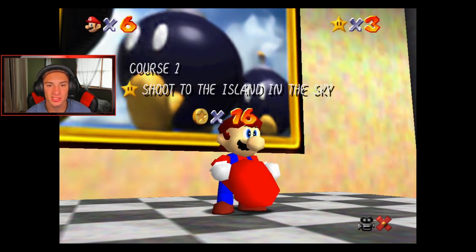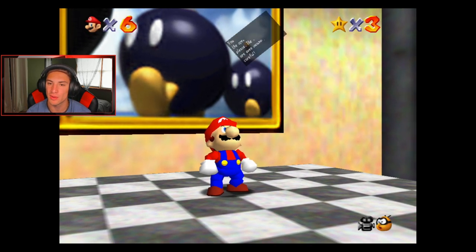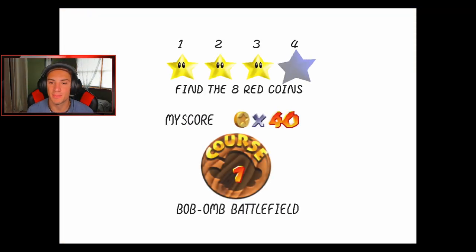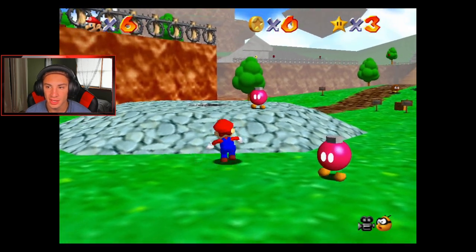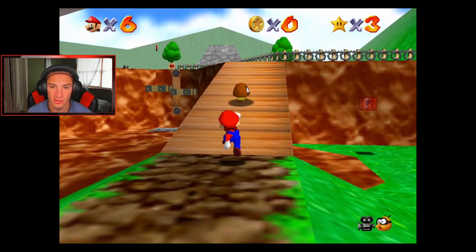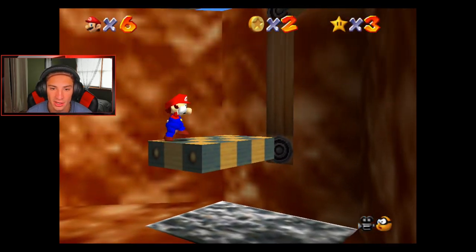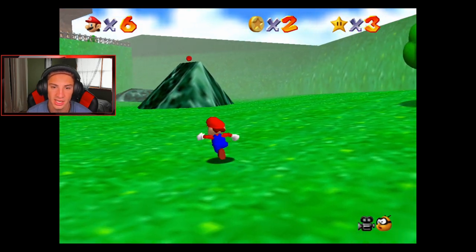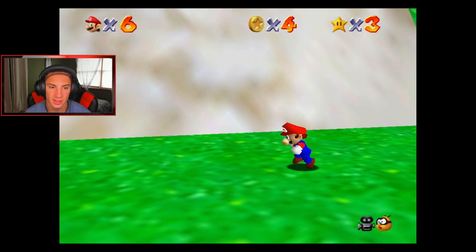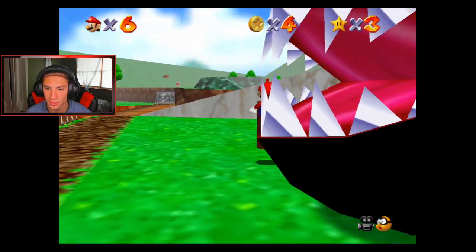I really grabbed all eight red coins for nothing — I got the missions mixed up. I know there's one mission at the end of Bomb-omb Battlefield where you have to get up on that island and have the P-wing hat. Now we've got to actually grab all eight red coins properly. I'm going to do a flawless run right here. You guys ever watch the speedruns of this game? It's insane. Get up there — yes sir! Went this way and I can do a triple jump. Head over to my boy Chain Chomp.